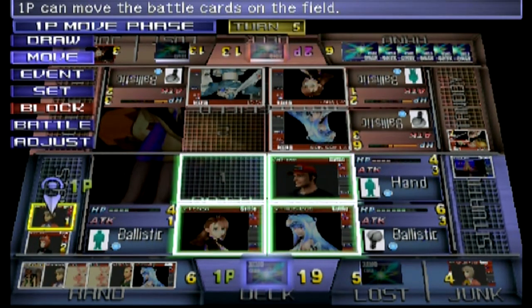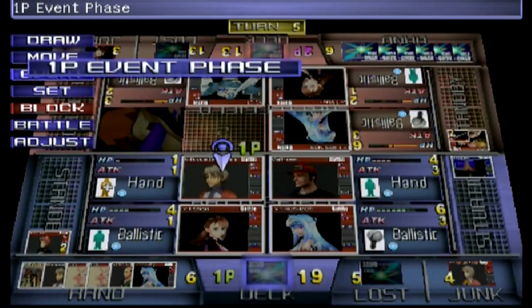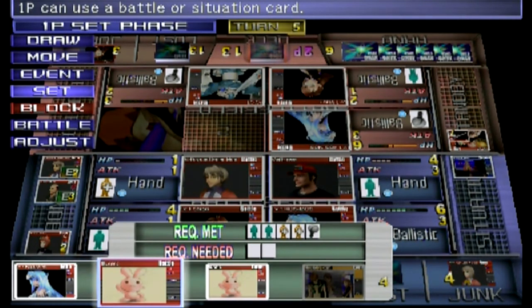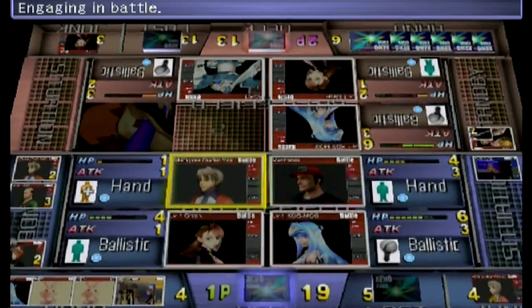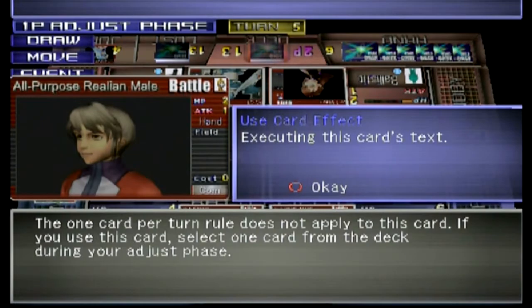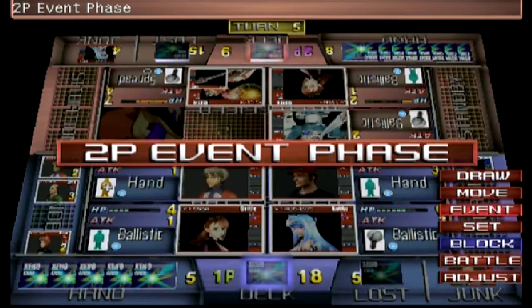I'm still waiting for a level 10 Shion card to show up but that doesn't seem to be happening. I'll throw the Realian in and another civilian male out there — and that's it. Now I should be able to take out their Cosmos. Three versus three — down goes Cosmos, and that's really what I wanted to do. It doesn't really matter if I lose the battles as long as they don't do damage to my deck.